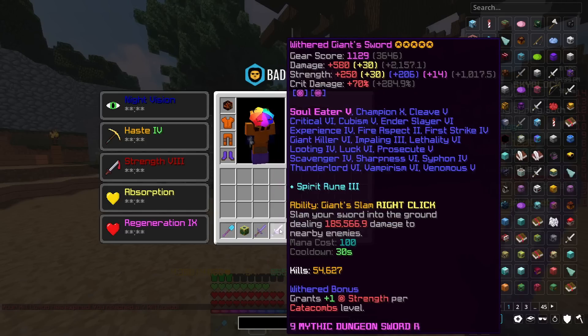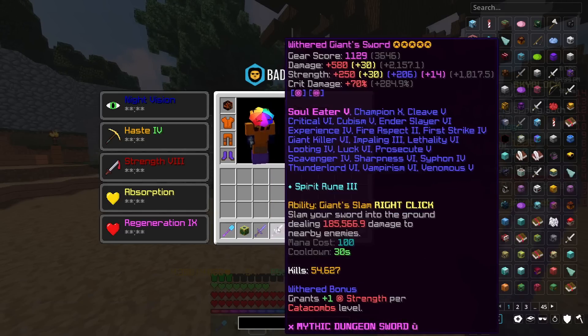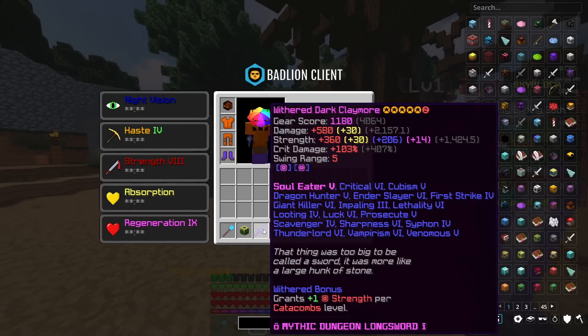Now, the enchantments on these two swords are pretty much as similar as I could get when buying two swords off the auction house. Of course, the Claymore has two master stars, but that's irrelevant at the moment. Everything else is pretty similar.